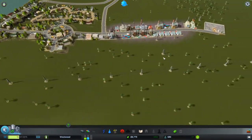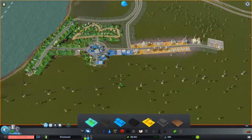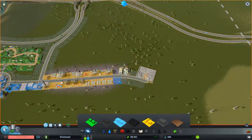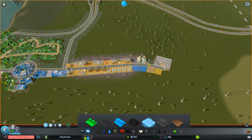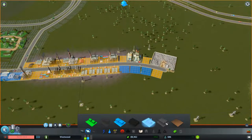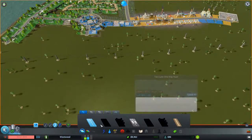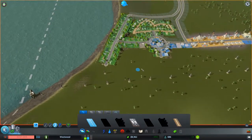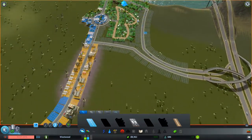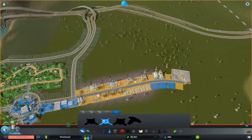Traffic will build up here eventually. We do need some more commercial, so let's consider where to build that — maybe a little commercial out by the industrial district. People might want to eat, though maybe not near the landfill. I'm thinking we might want to build another roundabout over here and do some dirt roads, though we probably wouldn't have dirt roads right out by the highway.